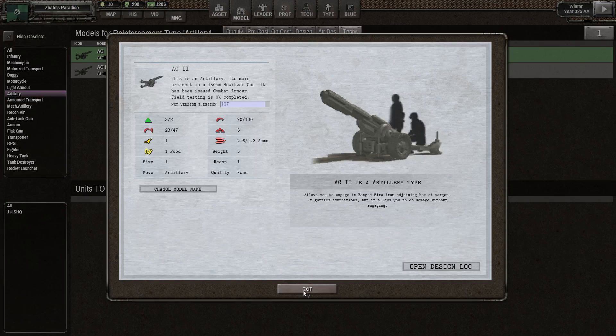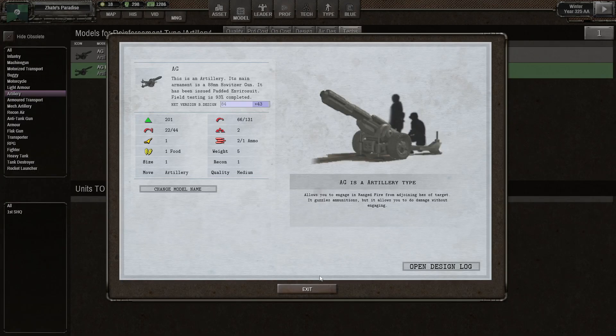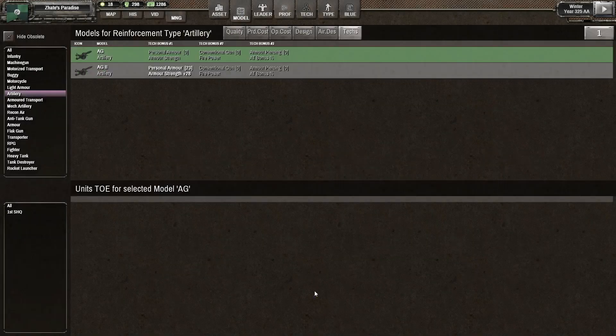We have Armour Strength plus 28 there. These have quite a bit of hit points — almost 400 — whereas the old ones have about half. That's pretty decent. We go from battery and Vyasus into the combat armour, which is already a massive boost.